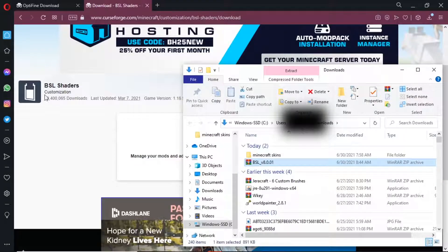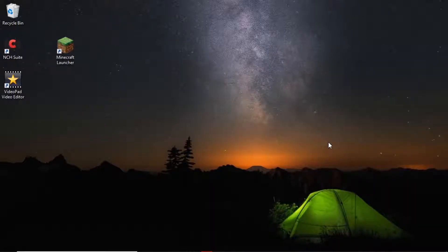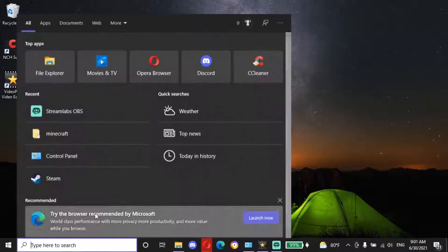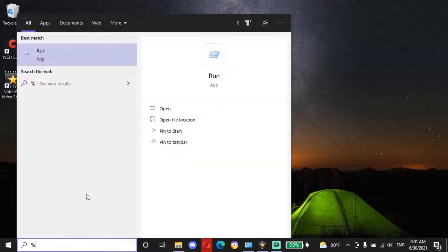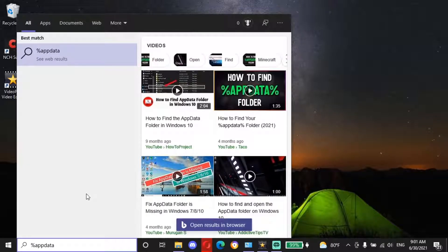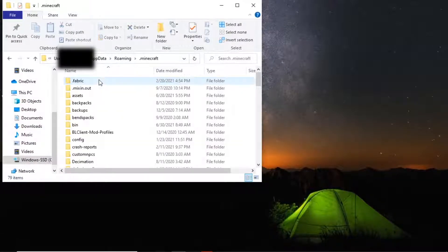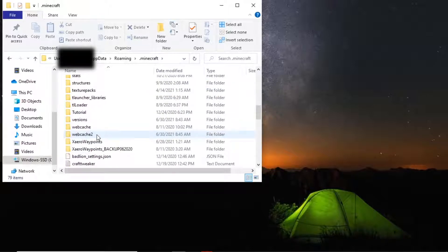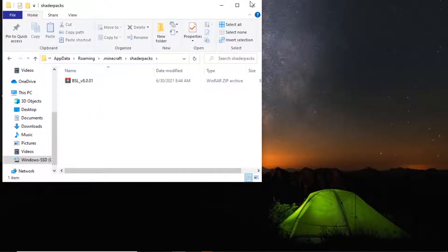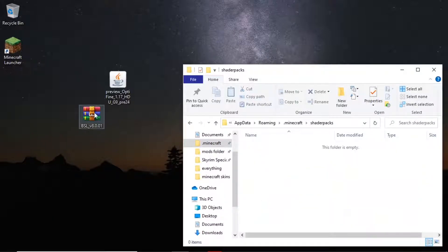Go ahead and put that into your Minecraft shaders folder. Quick clip because I left this out — to get to the Minecraft shaders folder, type %appdata% and hit enter, then go to .minecraft, then go to shaderpacks. That's where you put the shader file.